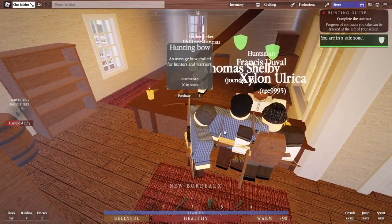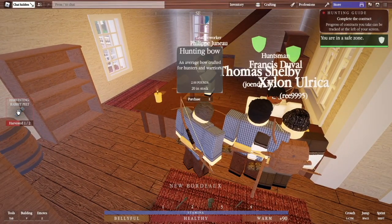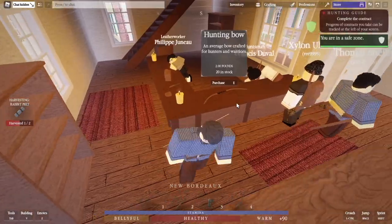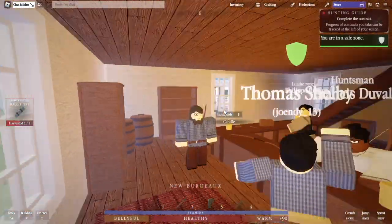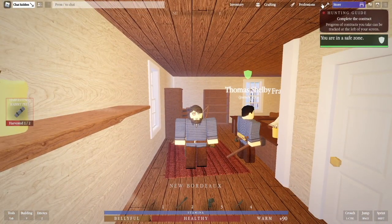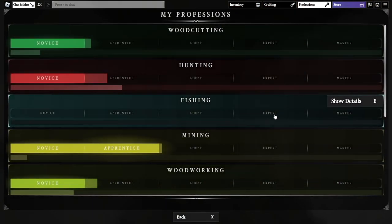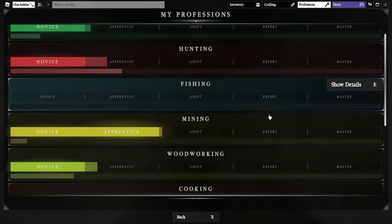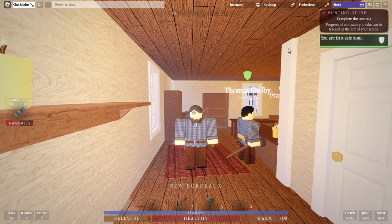These hunting contracts — specifically the rabbit ones — are the best way to make money early on as a brand new player. Once you get better stuff unlocked there are a lot of different ways to progress from there, but that's what I recommend. Another cool thing is it progresses a whole bunch of professions at the same time, which is very handy. Good luck — there's more content coming, both from Northwind and from me.